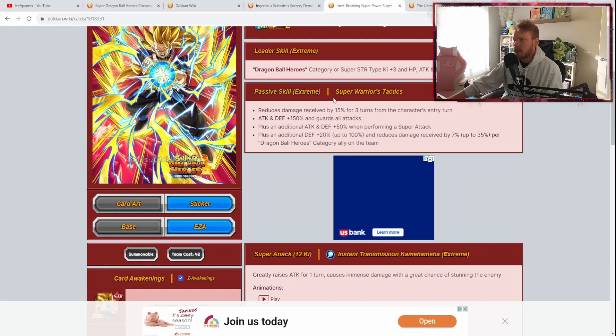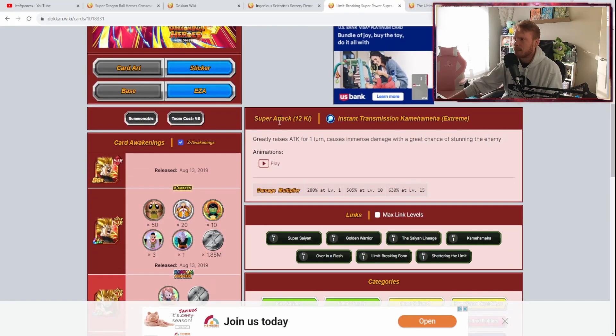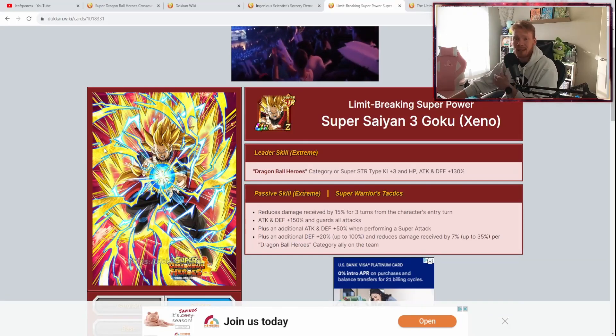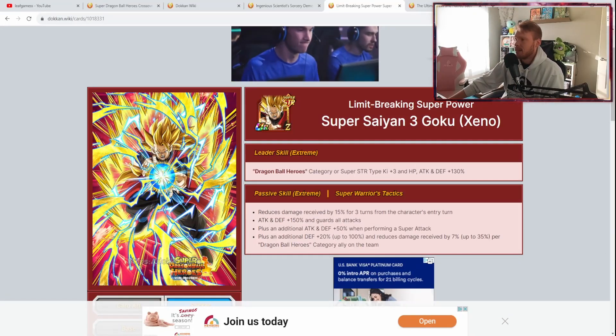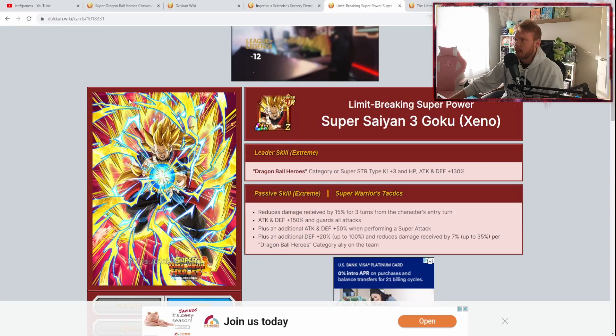Plus an additional attack and defense plus 50% when performing a super attack. Plus an additional defense plus 20% up to 100%, and reduces damage received by 7%, up to 35%, per Heroes category ally on the team. He gets a guaranteed guard, damage reduction, and extra defensive buffs. His 12 Ki super attack greatly raises attack for 1 turn and causes immense damage with a great chance of stunning the enemy — great for Super Battle Road or events where you can stun.